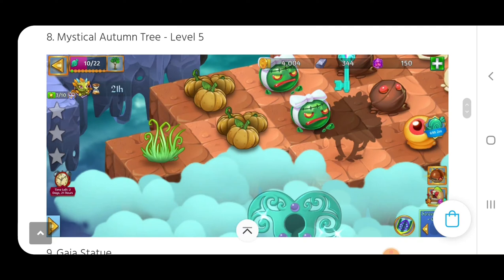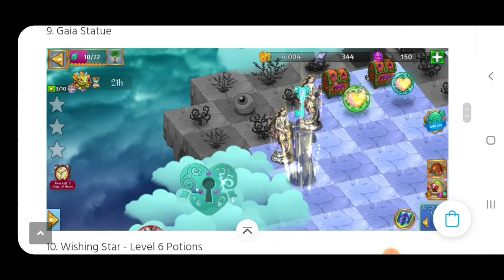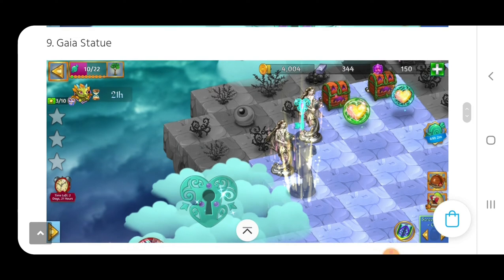One of the mystic clouds that will unlock eventually is going to be the level five mystical autumn tree. Another mystic cloud that we'll hopefully get to tonight is the Gaia statue. During the live stream from 8 to 10 p.m. New York time this evening, we're going to be getting the third demon gate and unlocking that mystic cloud.